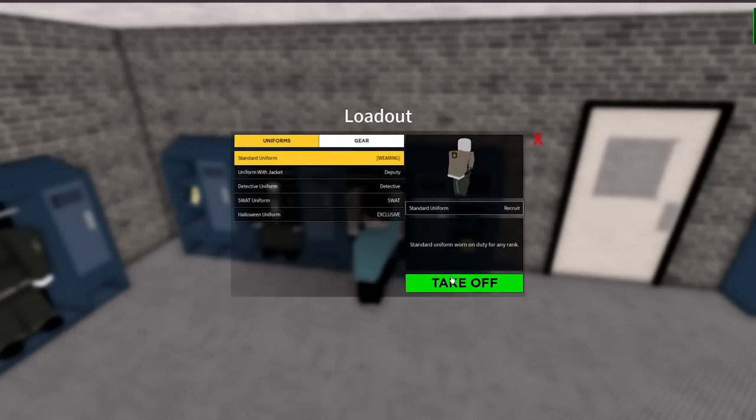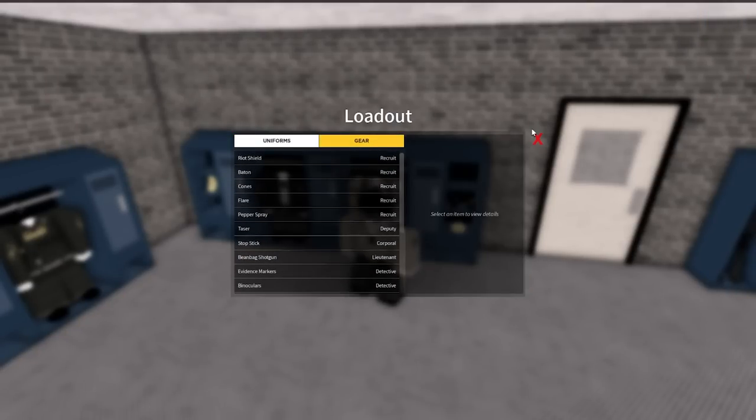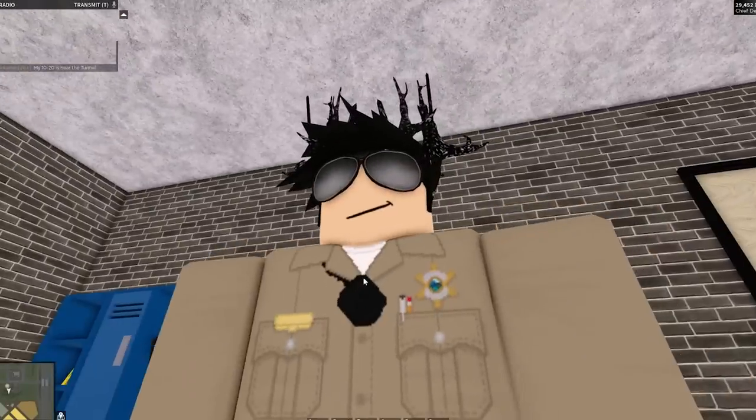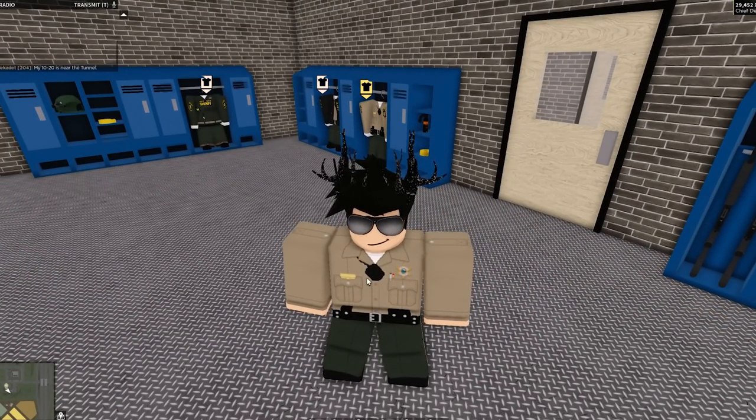But the uniforms are quite basic. For example, we don't have any belts or guns that we can display on our outfit. You can see these are all 2D — they're not very 3D, there's nothing crazy detailed about them.